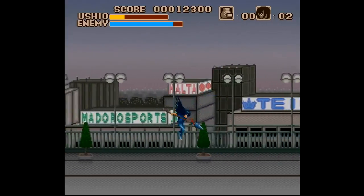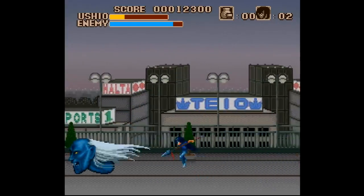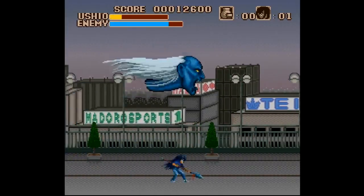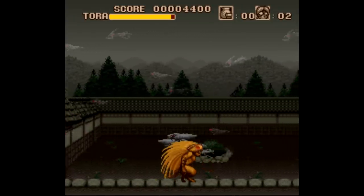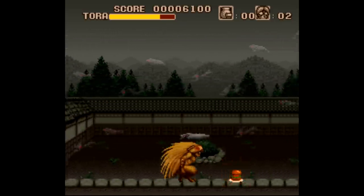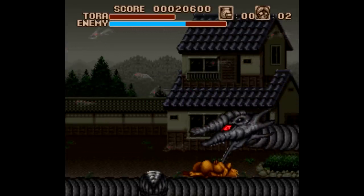Ushio gets some cool attacks, like an upward and downward thrust with the spear, but these monsters do not let up and do a bit more damage to Ushio than they do to Tora. And that's kinda what this entire game is — it's just one big boss gauntlet.